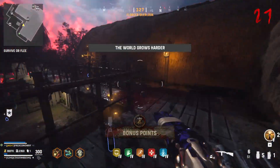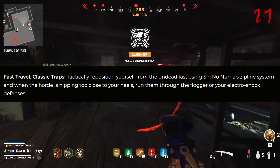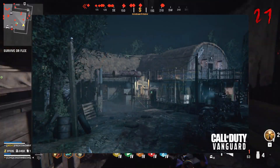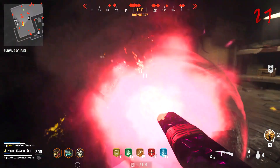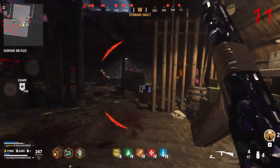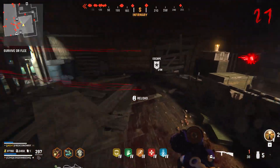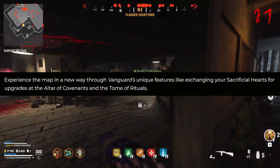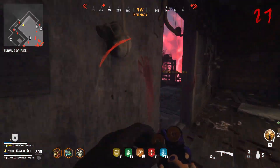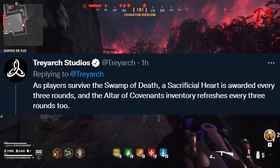Back in Daron Fang and Terra Maledicta there were no zombies traps at all, but Treyarch aims to fix that with the return of fast travel via Shinonuma's zipline system, as well as the return of the Flogger and other electroshock defenses. The Covenant system — one of the most interesting parts of Vanguard — will also be present here, where unlike Daron Fang's one Sacrificial Heart per objective completed, in round-based mode one Sacrificial Heart is awarded every three rounds, and the Altar of Covenant inventory also refreshes every three rounds.